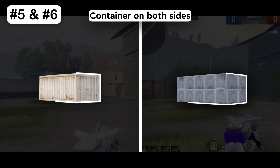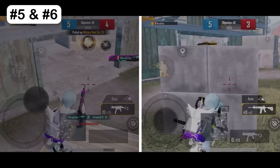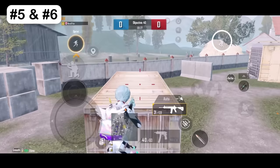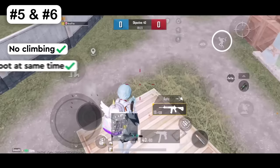There is a container on both sides. This is how TDM pros play this spot. See right here — the little bump on the end. You can jump on it first and then jump onto the container. In this way, you can jump without climbing and shoot at the same time.